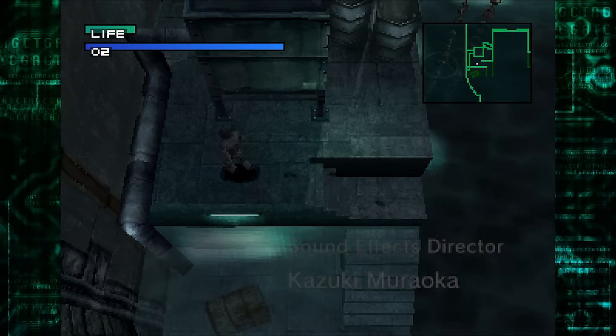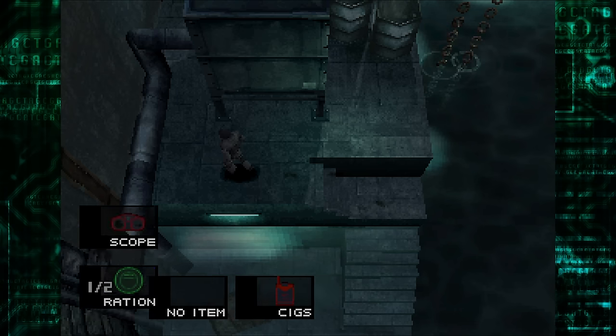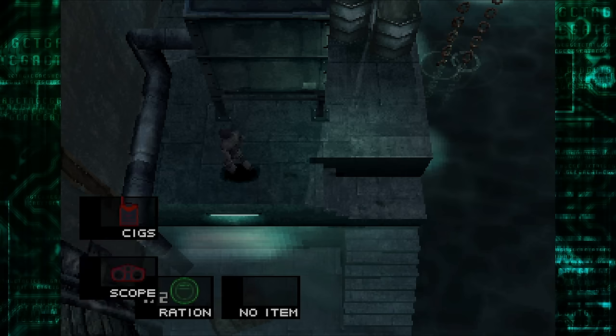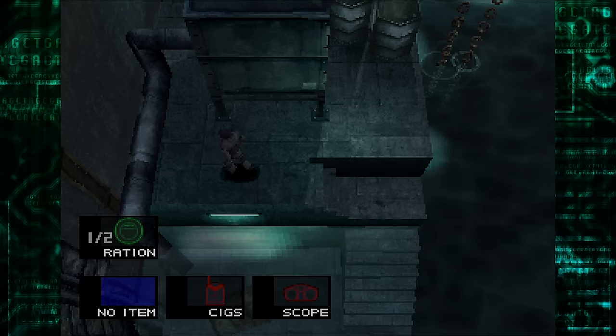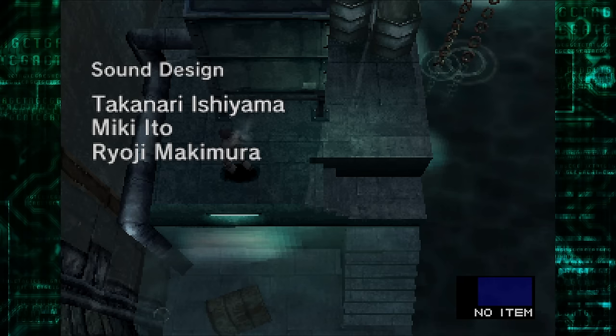L1, R1 — nothing. L2. Rations — restores the life. Scope, magnifying scope. I'm not sure if they're gonna teach me about everything, so I'm just trying to get a sense of what we're looking at here. Cigarettes! Solid Snake's favorite brand. Smoking is hazardous to your health. Why the hell do we have cigarettes? And then I think this is weapons, but we don't have anything right now.